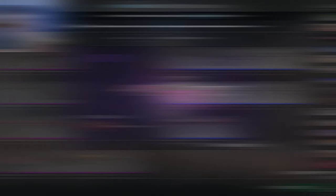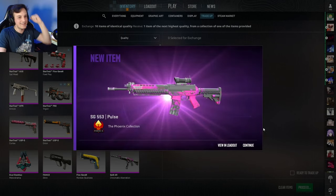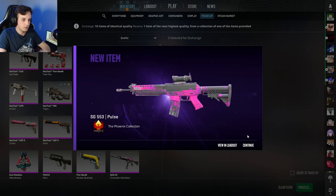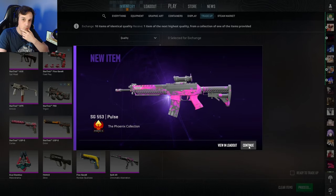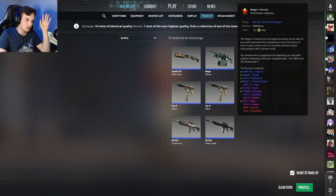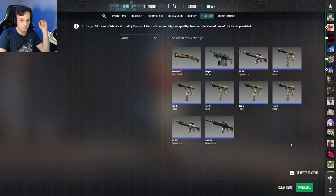Right, here we go, number three - another 10 percenter. Negev Terrain, I don't know why I've got so many of these P250 Reboots, but let's go. Come on - another Phoenix! Yes, there we go! That's two Phoenix ones so we have four already - there'll be a really good chance to get ourselves a Phoenix collection pink to give us a bigger chance of an op Asimov. That's number four - another Negev, that's my last one. This one is a well-worn, but the rest of the skins I put in are all minimal wear factory new.